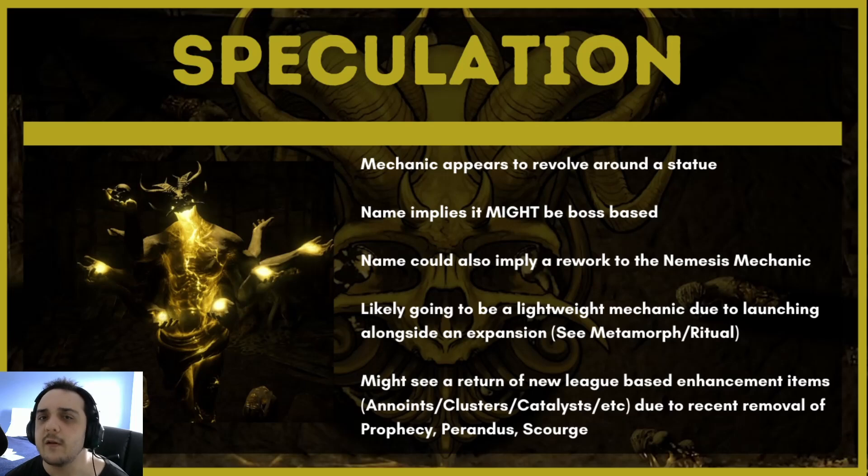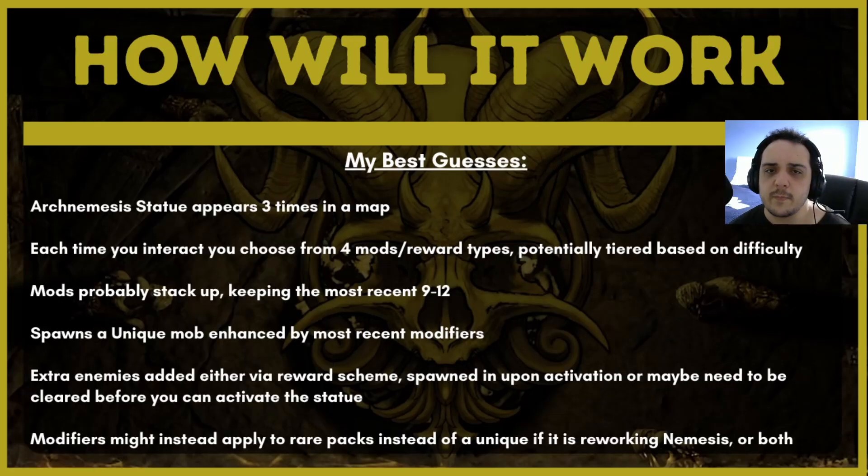So, these are my initial impressions. Now let's talk about how I think the mechanic is going to work — this is just my best guess, completely baseless speculation. I think the arch nemesis statue is probably going to appear three times in a map. Appearing one time probably isn't enough because if you don't full clear a map you might miss it — this is the reason why they typically have mechanics appearing three to four times in a map rather than just one.